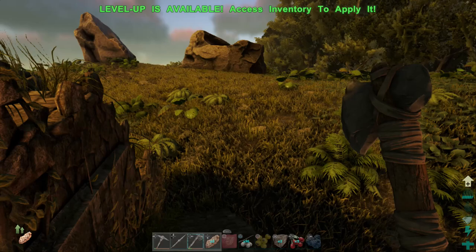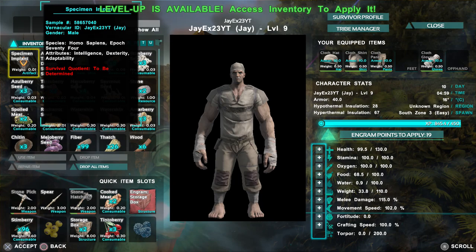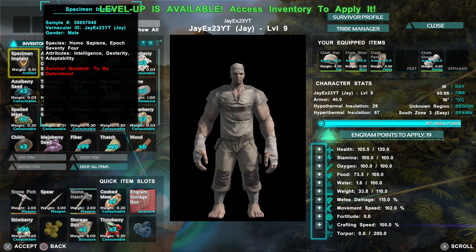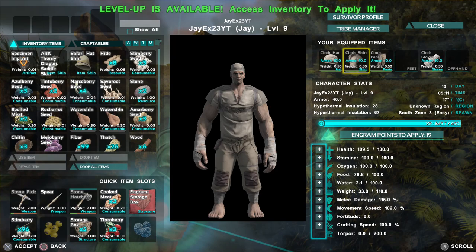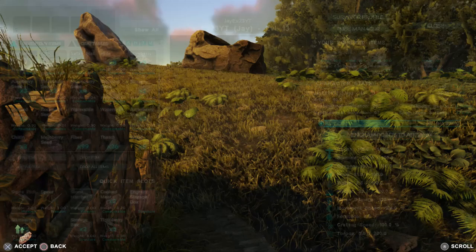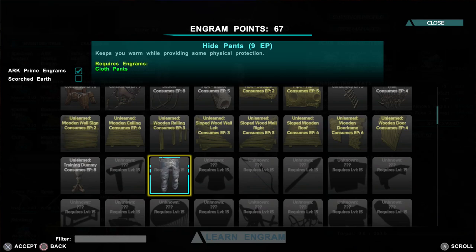Let's just have some of these berries — I'm going to keep the Mejos and the Narcos because they're very useful for taming. Let's have a look at our XP. We've got around 400 XP gained there. So obviously on a double XP weekend, that would have been at least 800 XP, and on double XP weekends they're often double gather rate as well — so you'd have been able to gather even more stuff. If we got another 800 XP, that would take us to 1,200 XP, which would get you to level 16 — and that's where you start unlocking some really good stuff. So I'm going to do melee damage, movement speed, weight, and health — going to do them fairly evenly from now on. We've got to level 13. At level 15 you'd get rafts, parachutes, hide armor, bow and arrow — all very, very useful things.